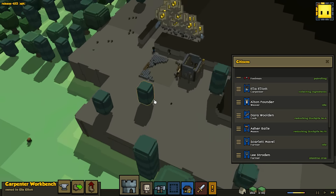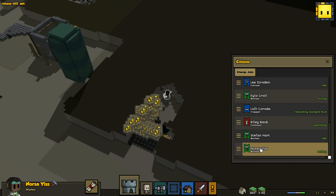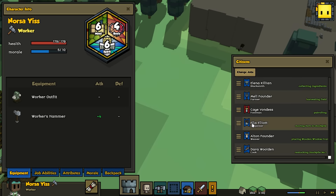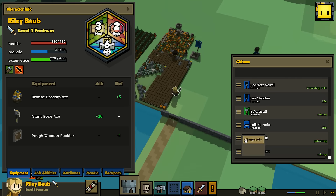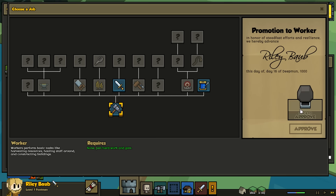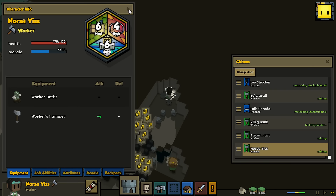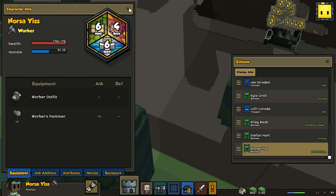We're going to have our current trapper be upgraded, and then the new person will become a trapper. Could we look at your stats for a second? Four body, six spirit - that's better than our current footman, better than Riley. So I'm going to turn Riley into the trapper. Riley's going to become the trapper as soon as it's made. For now, just turn him back into a worker. And then we'll have a new person swap over to being a soldier, because that's just better - more health, same or better spirit.